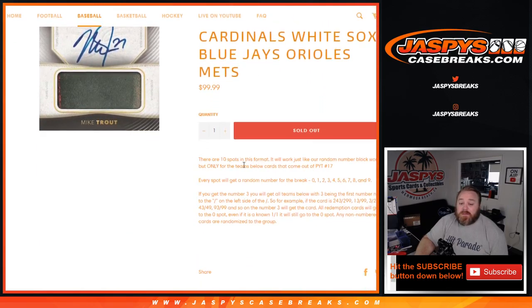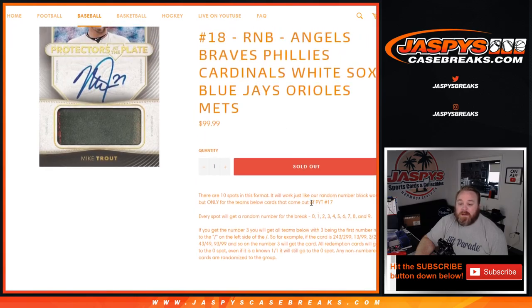Ten spots in the format works just like every other random number block — out of pick your team number, it's actually 18. So every spot gets a random number for the break, zero through nine.